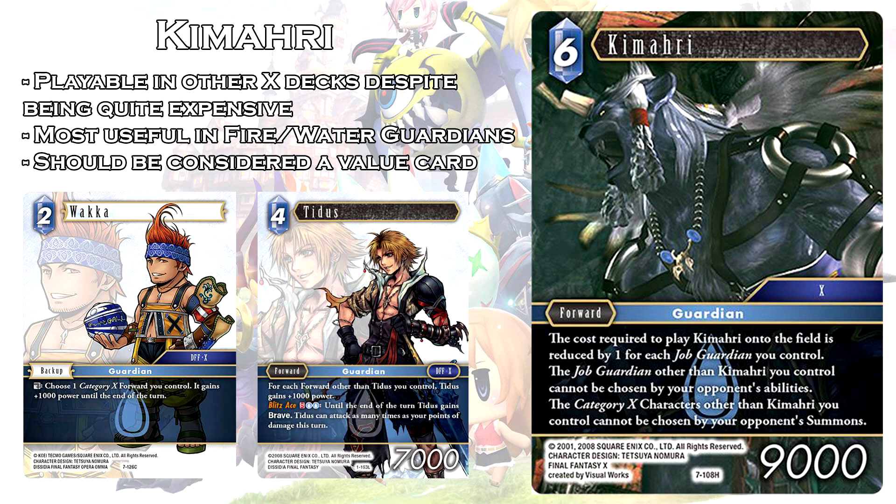When you do have him on the field, all your other guardians cannot be chosen by summons or abilities. Not only this, but if you have other Final Fantasy X characters — such as 2 cost Yuna — she's immune to summons while you have Kamari on the field. This card becomes pretty relevant if you play it with Opus 1 Legendary Tidus, who has Blitz Ace, allowing him to attack as many times as damage you've received. Generally if you receive an EX Burst ability, that stops Tidus. But when Kamari is on the field, your Tidus is completely protected from choosing summons and abilities, including EX Burst — and considering Tidus is also a Guardian, it synergizes well into the Guardian archetype.